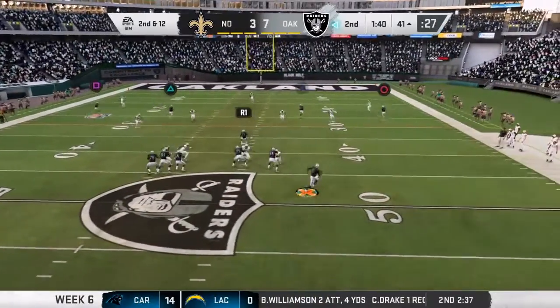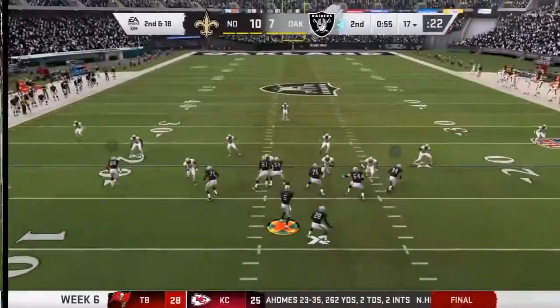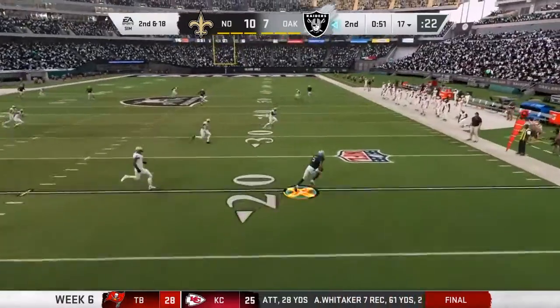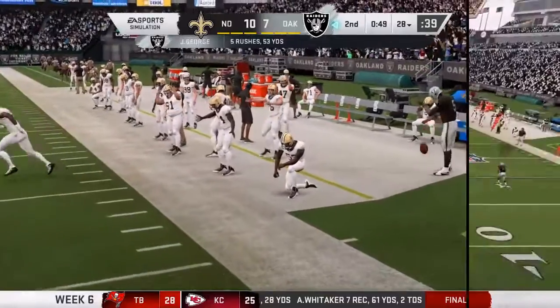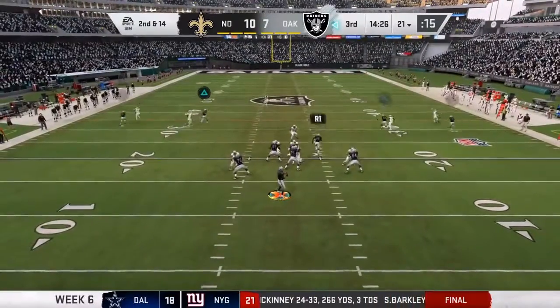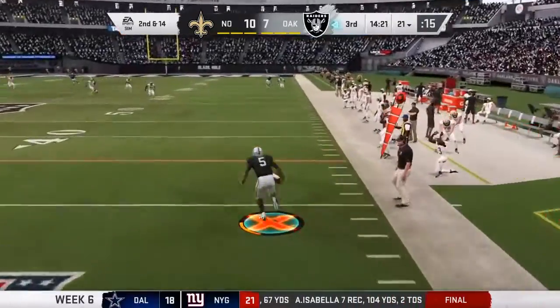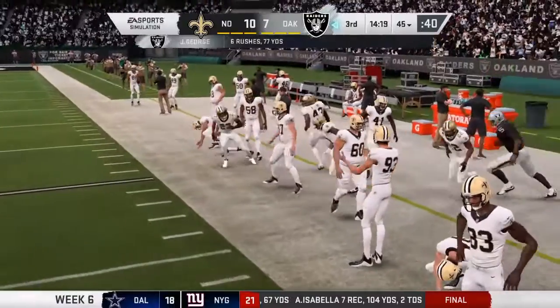Here we go on second and 12. Eluding the pressure right, he's going to take off with it. Looking to throw, George escaping the pressure right and he'll take this across the 25. In the running game, I would say keep feeding the horse and I believe he'll eventually reward them, especially as we get deeper in the game. And it gets by him — now a little daylight — and he's going to be out up around the 45.